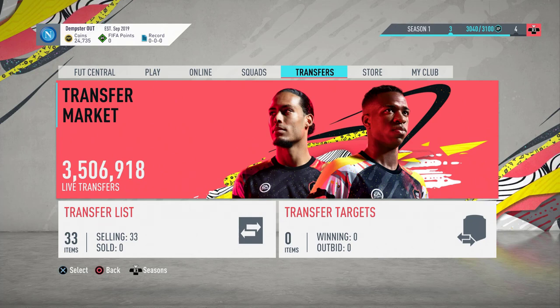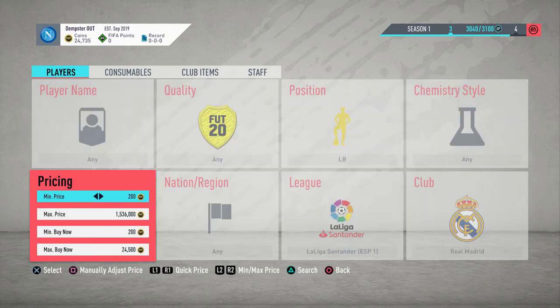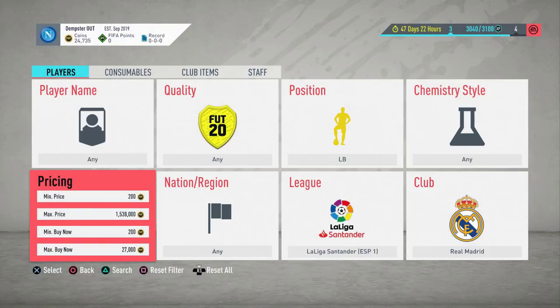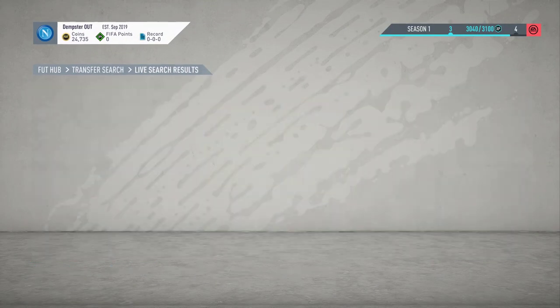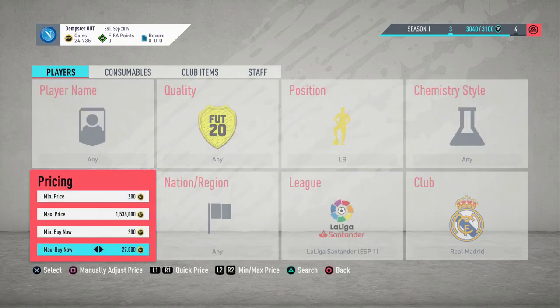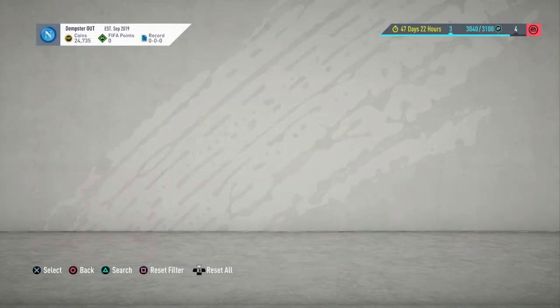Hey guys, what's going on? Welcome back to a brand new video. Today I'm going to show you how you can make up to 20k coins per card. It's a sniping method on extinct players, so you need to be patient. I'm going to start with Ferlan Mendy — he is currently extinct. Marcelo is up at 36k, but Mendy is at 10k, and he's going to be getting a One to Watch card, which means he's going to hit at least 30k.